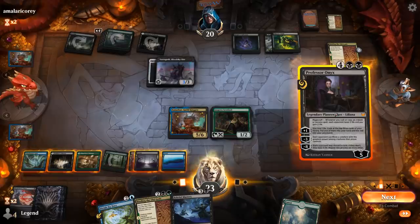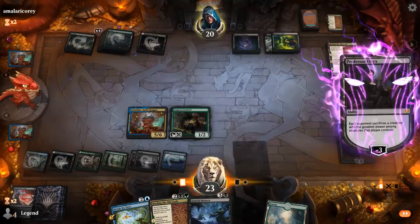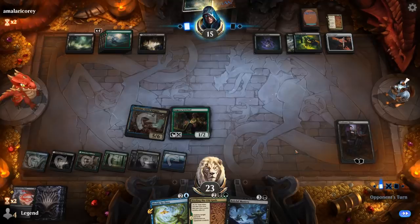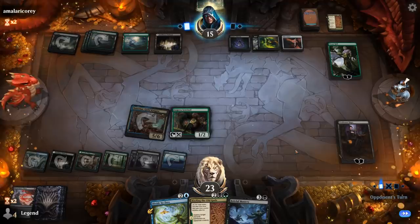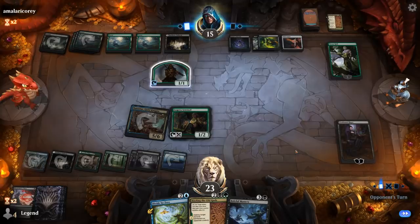Now Professor Onyx minus, with Professor Onyx in play, attack for five. The opponent's going to keep drawing lands and we basically want to keep the opponent drawing lands for the rest of the game. They had a Tie Var as their last card — should be able to handle that pretty easily.